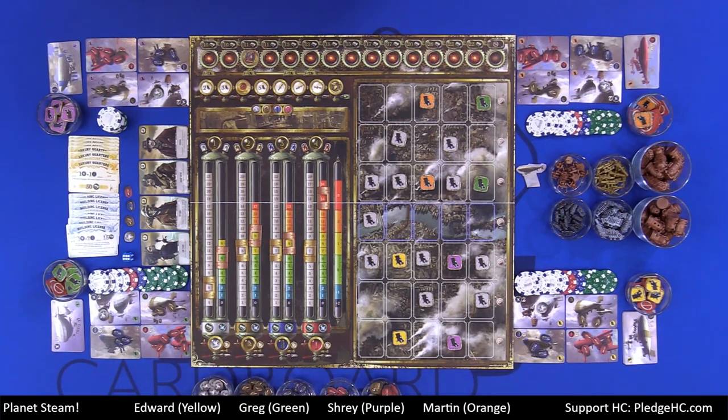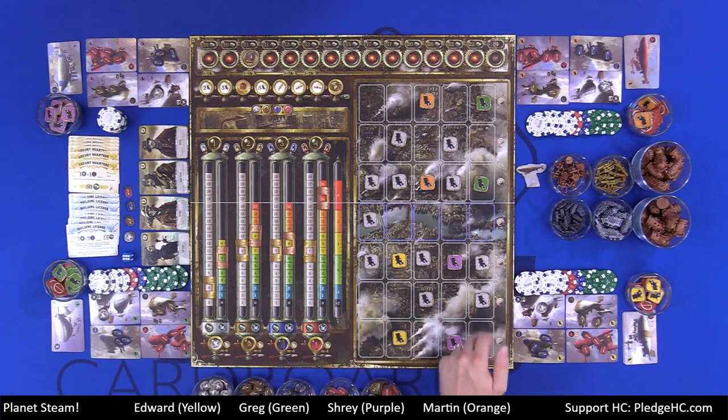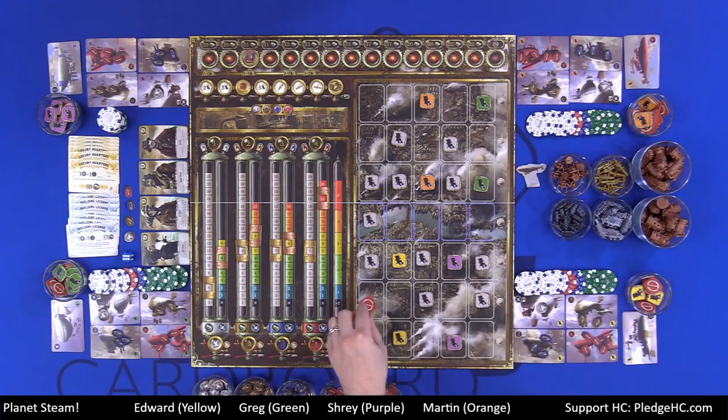Step three is auctioning a zone. The venturer — whoever won that second specialist card — chooses any available empty space on the board. They say we're going to auction off this zone. Lady Steam, being the first player, begins the auction just like the auction for turn order. The highest bidder will put their claim marker in that space. Only one zone is auctioned per turn. That's the venturer step after auctioning all the specialists.